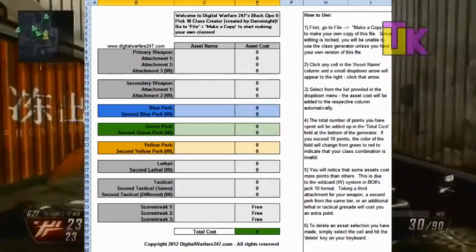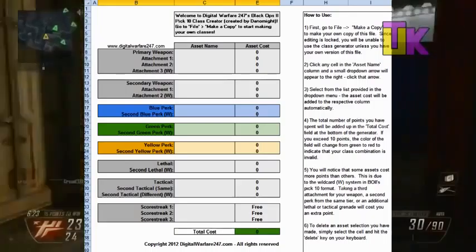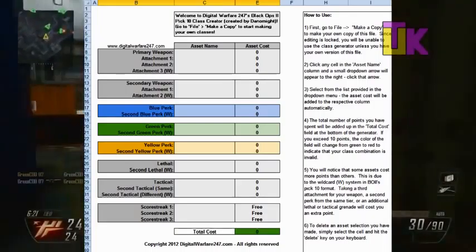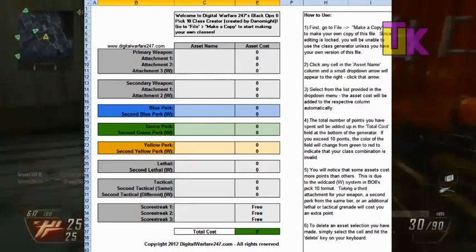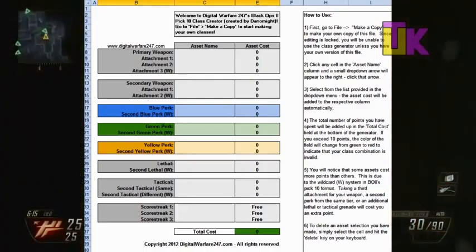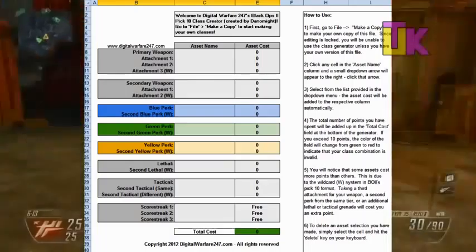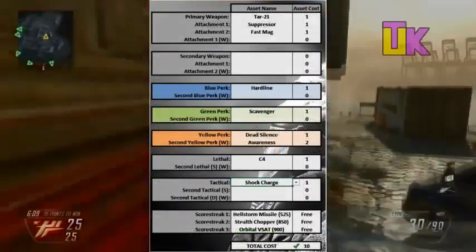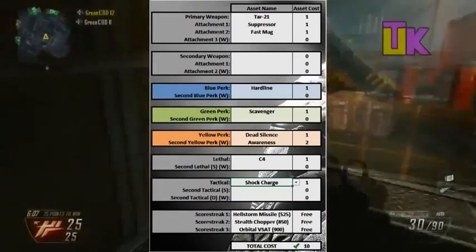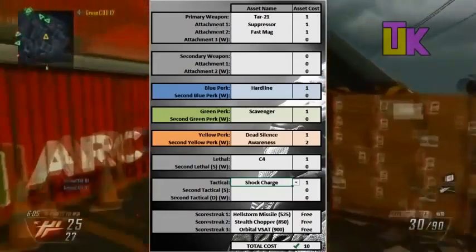The spreadsheet even takes into account the wildcards. If you aren't clear on what wildcards are, I recommend checking out T-Martin's video — he did a great job explaining it. Moving on, if you fill out the chart and get 10 for your total cost, you've got yourself a working class for Black Ops 2. If you got less, I suggest you add more stuff to fully take advantage of what the Pick 10 system has to offer.